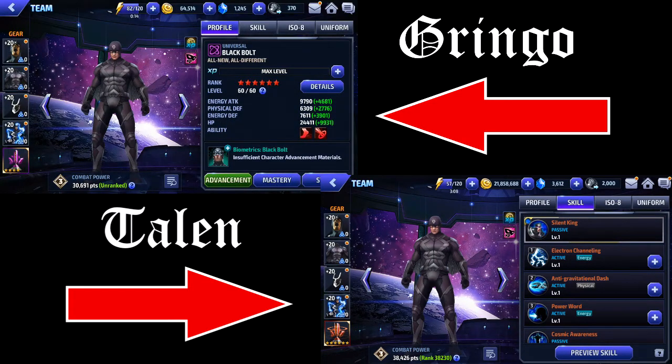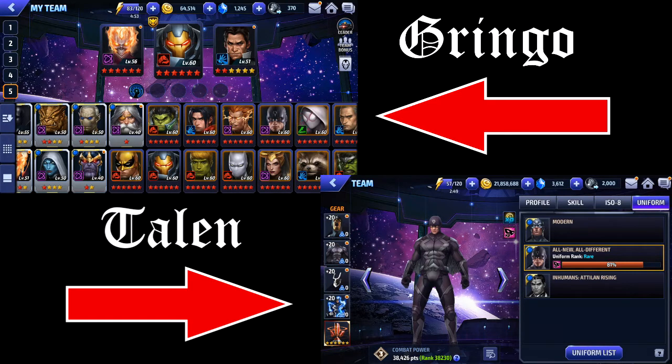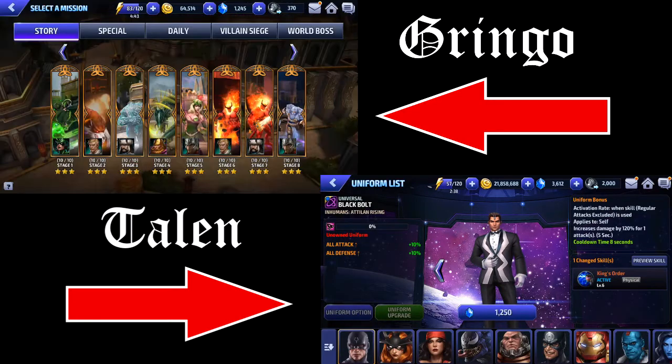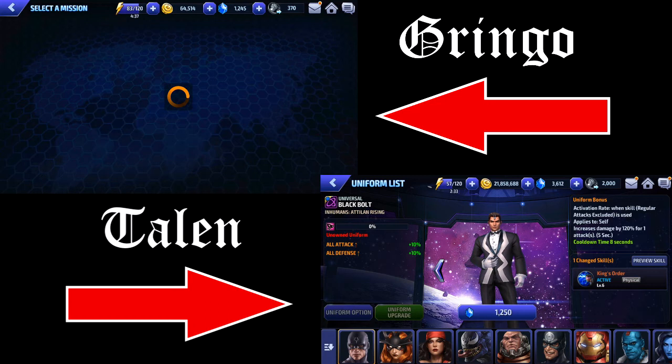Contemplating whether to just use a tier two ticket on him now or not. I don't know, you want to give it one try? Yeah, I'll try it once and see how it goes — one try and then maybe use the tier two ticket. Oh, do you have a uniform on yours? Yes. Is it the old one? Yeah, me too actually.